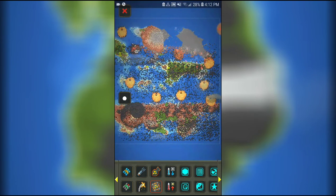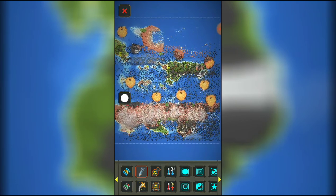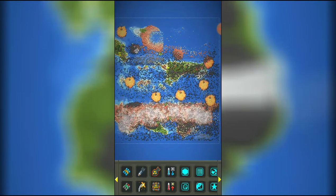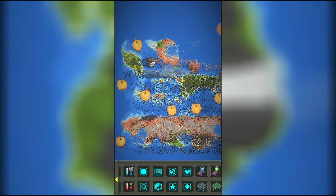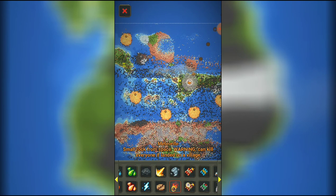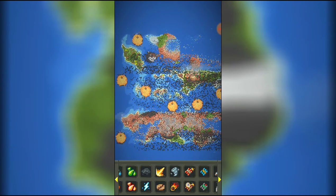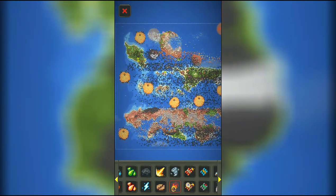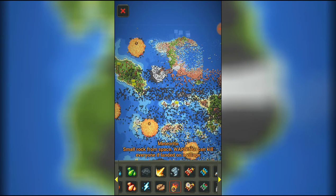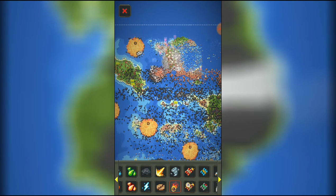Now the humans are just freaking out and sending all the missiles they have — which turned out to be a lot. They crashed one of their ships, sadly it landed right there. Then they started getting more kamikaze ship crashers and just crashing into the planet. They look like meteors but they're really just giant cannonballs.